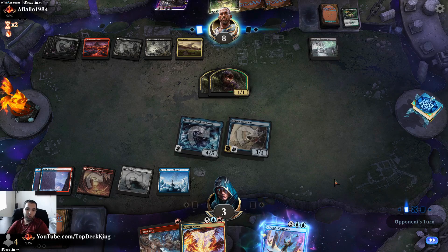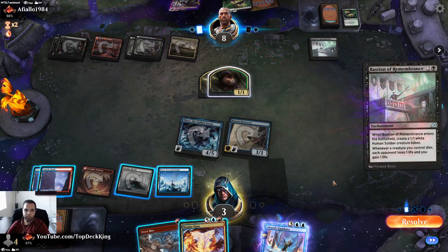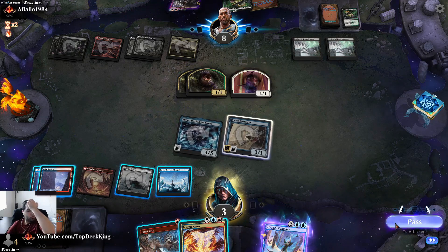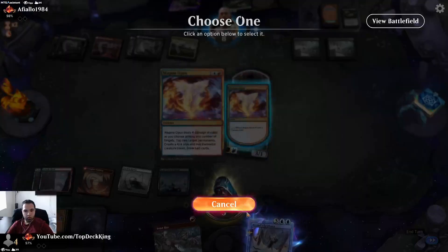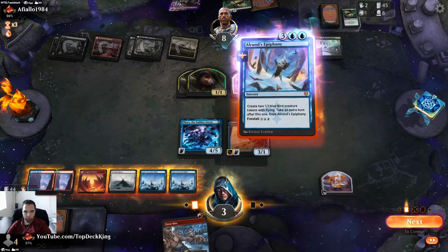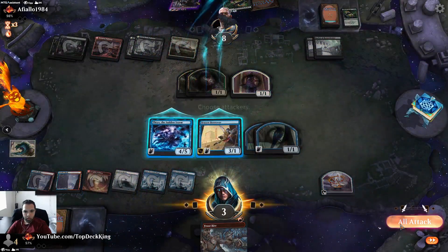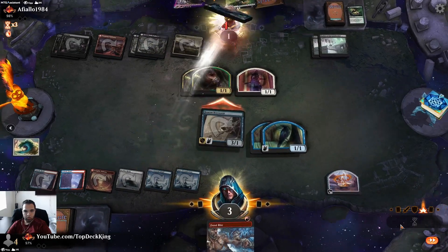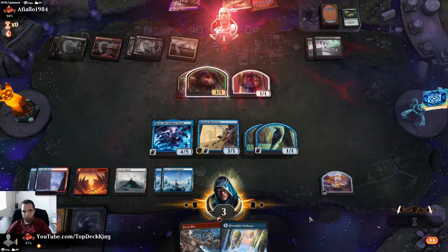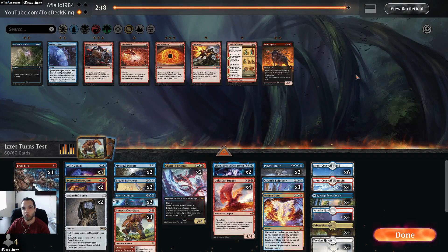If you do the second one you lose the game. Bastion of Remembrance — okay, well we won the game. Create the treasure to be safe, draw, play the extra turn, combat, take the extra turn, combat. We got game one! Rakdos Sac.